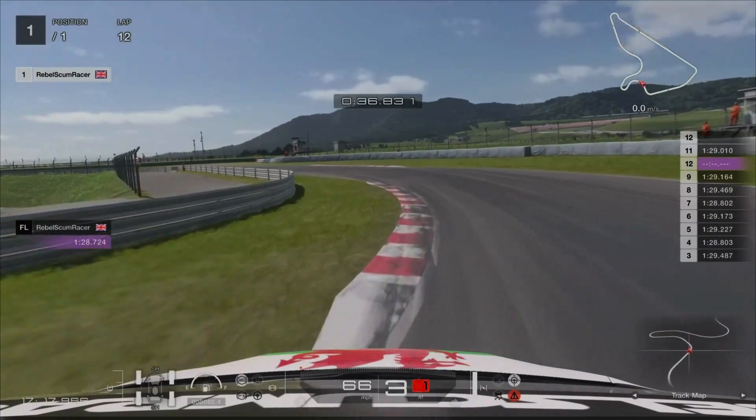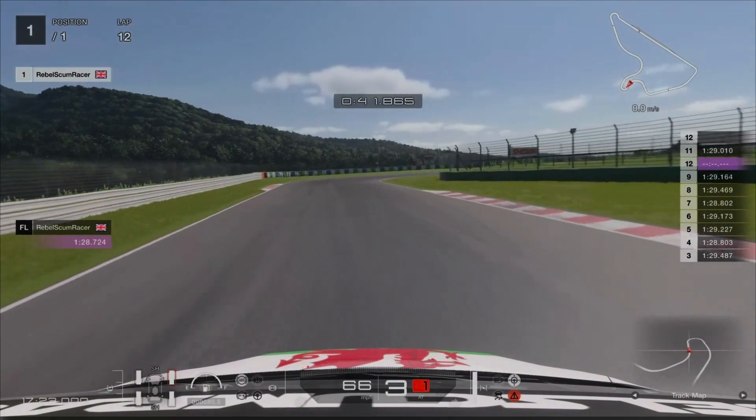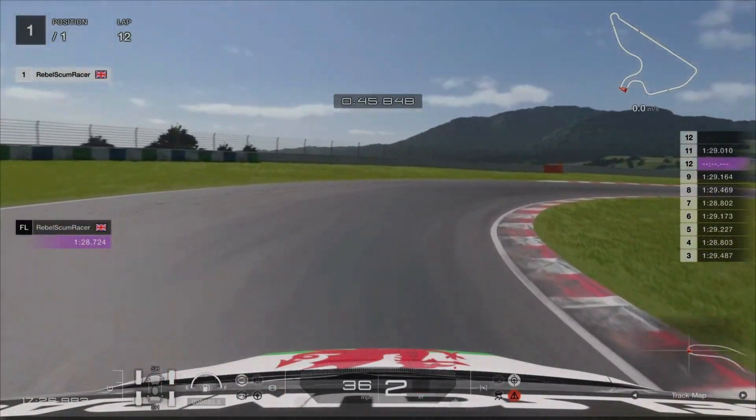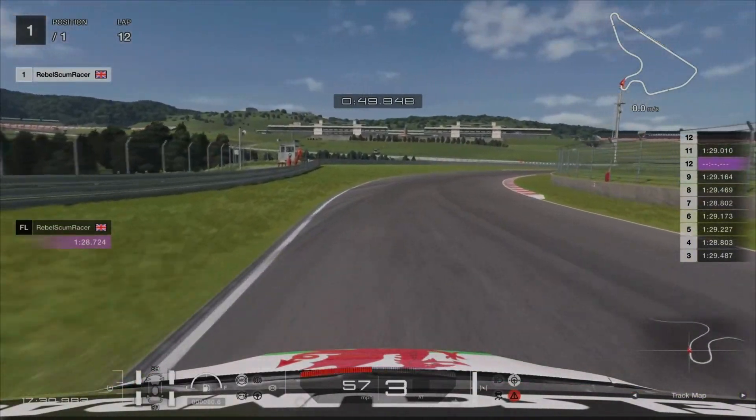With this corner I don't brake, I just ease off the throttle slightly and slowly turn in. My braking reference for the next corner is the end of the kerb on the right hand side — turning in carefully not to throw the back end out, then accelerate through.